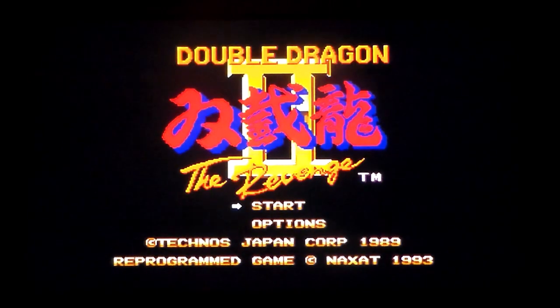This is Double Dragon 2: The Revenge on the PC Engine CD-ROM. It was an arcade machine released in 1989 by Technos, a sequel to the original Double Dragon, which basically created the modern side-scrolling simultaneous two-player beat-em-up.